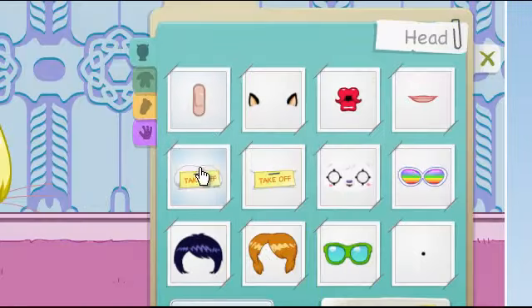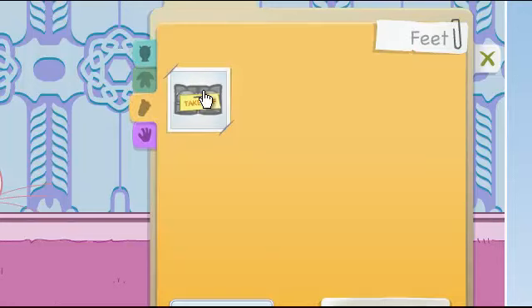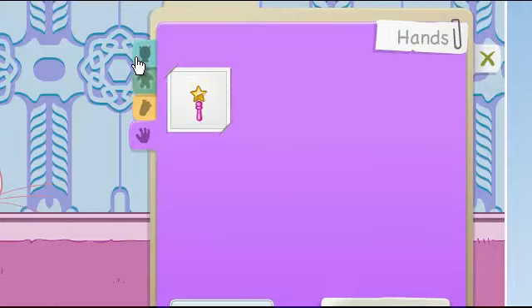And you've got your Moshi Monster. I'll just take off my clothes so I can show you. So you can see, you come up like this. And you've got your monster, and head items, body items, feet items, and hand items.